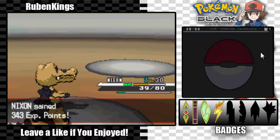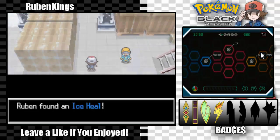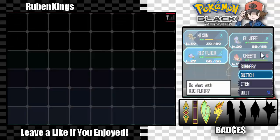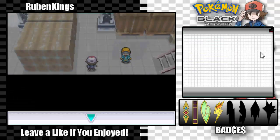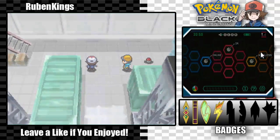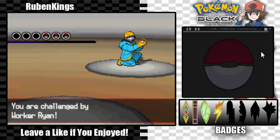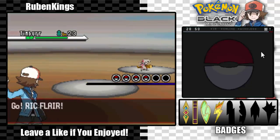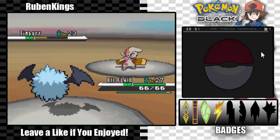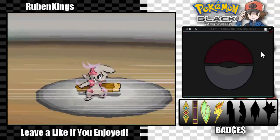Ice Heal — really nice, thank you. I have a feeling we're going to battle somebody soon, so I'm going to switch out Nixon — he's our powerhouse right now — and give Rick Flair some love. I've been using Nixon for the past few episodes and Rick Flair has just been left out, so Rick Flair, you've got some showtime. Air Cutter — easy. Low Kick only does two damage on me and he goes for Bite, which isn't going to do anything.